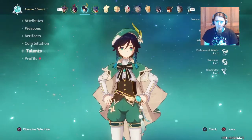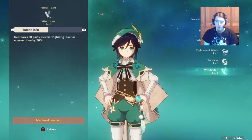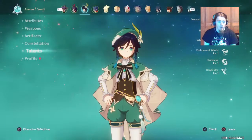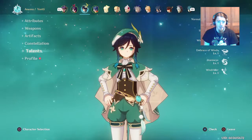So Venti's got a talent called Wind Rider that, as you can see, reduces gliding stamina by 20%.